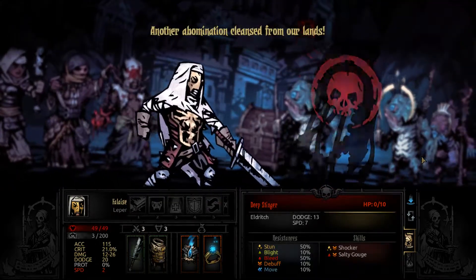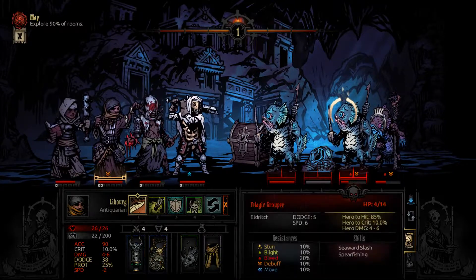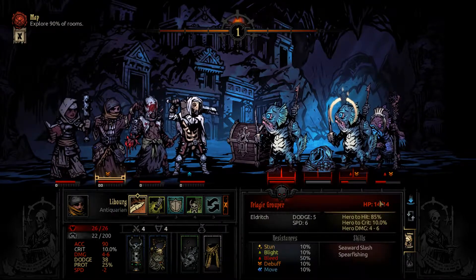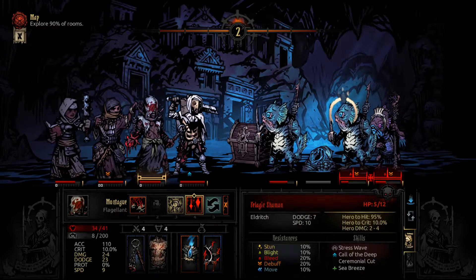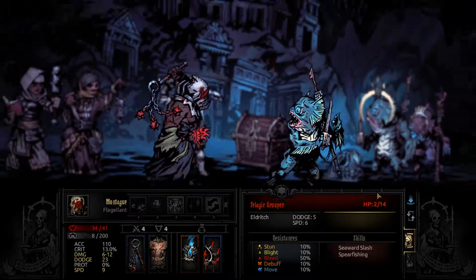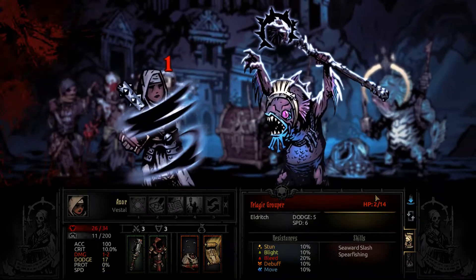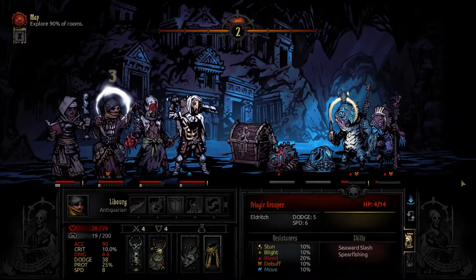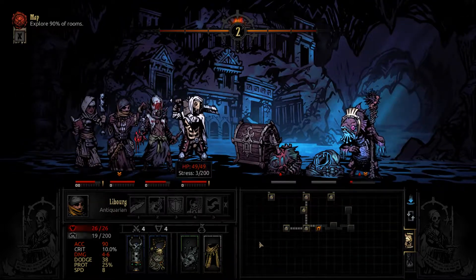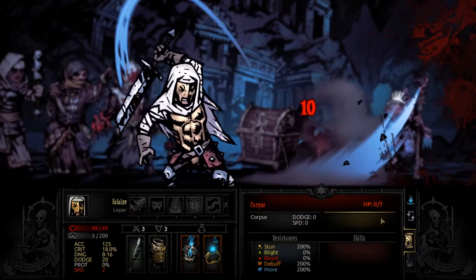Another abomination cleansed from our lands. Nice dodge. You're going to bleed out so let's throw the damage somewhere else. You do need a small bit of healing but we might be able to get that with Vestal. It wasn't worth it — I could have just killed him and not caused distress. You're dead. He is dead. Vestal can get the kill on the back line — well, not apparently. That's absolutely fine too. Let's clear all the corpses.